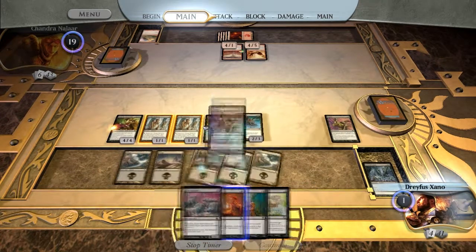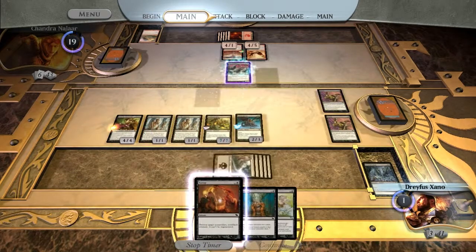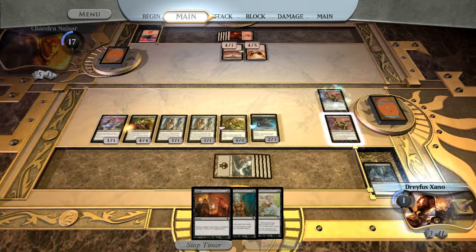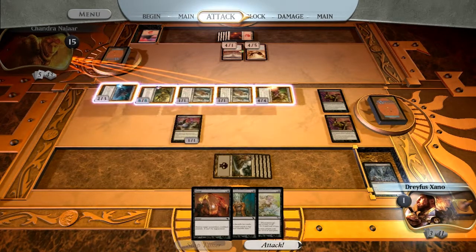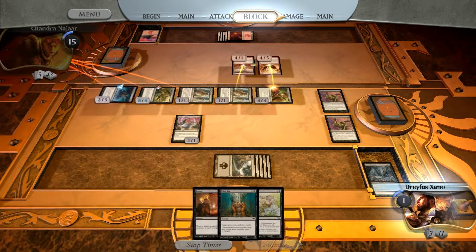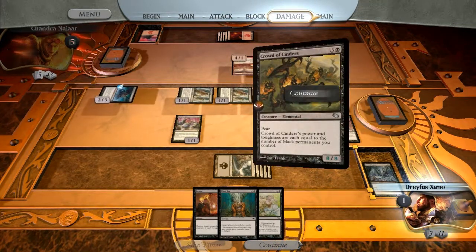Start with the Megrim and the Ravenous Rats. Chandra will discard a card, and these two Megrims will deal 4 points of damage to her. Swing with everything. They will be blocked. The Abyssal Spectre will force Chandra to discard something.